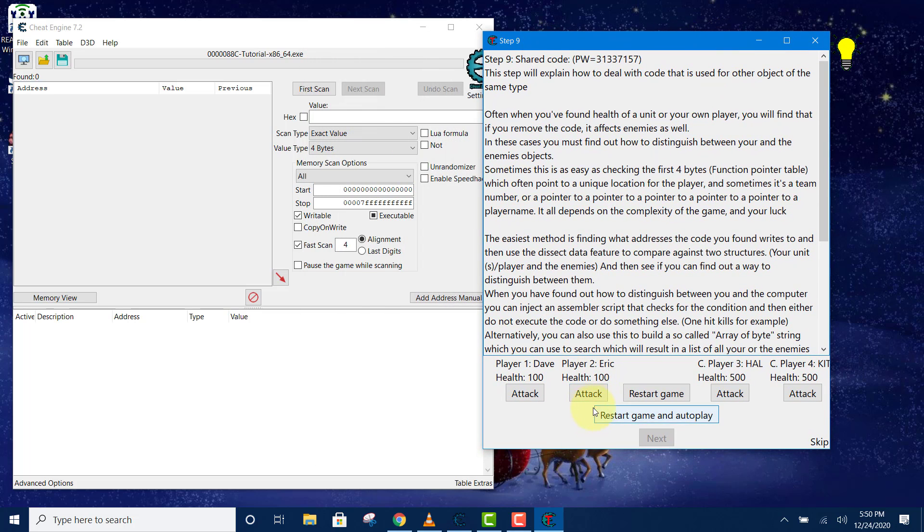The objective is: when the player attacks you, you lose health. But instead of losing health, we want the enemy — the two computers, player three and player four — to lose health. You are on team A: player one and player two are your team. We need to write a script that makes you invincible, so when you click attack, your health won't go down and instead the enemy will be killed.